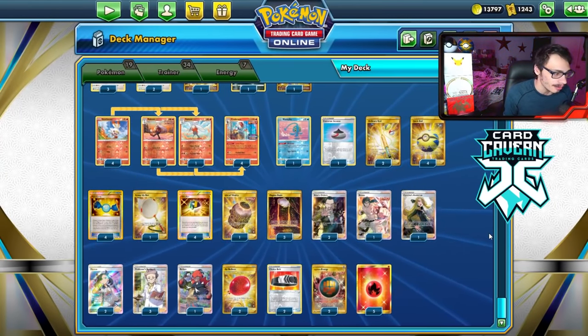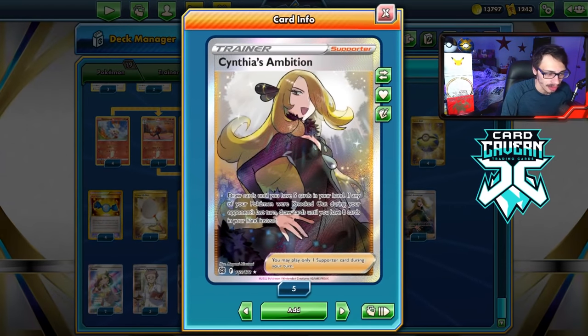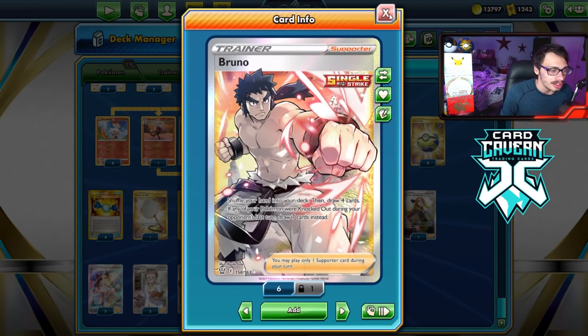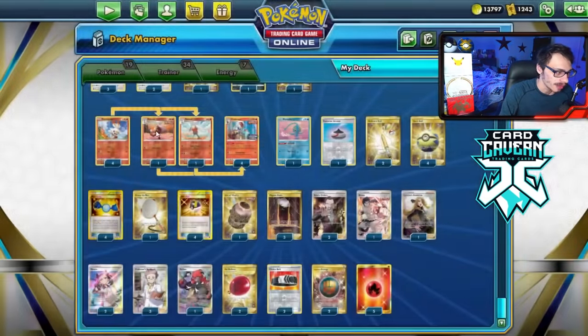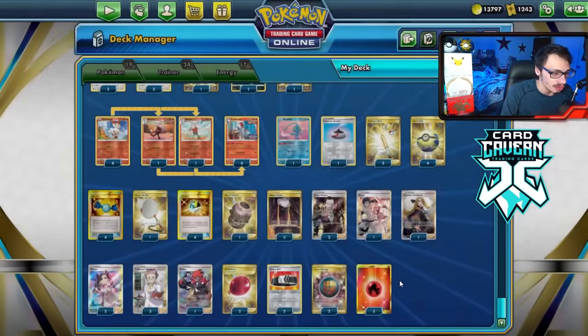The supporter count is fine — we've got Marnie, Professor's Research, and Raihan. I am playing Cynthia's Ambition, another pretty good upgrade. Cynthia is obviously good in single prize decks. Bruno is really nice too — Shuffle your hand and draw 7 is still powerful, and shuffle-draw 4 with the Bibarel is never bad. I've got 1 Nest Ball for the Snorlax. That's the list — let's try it out.